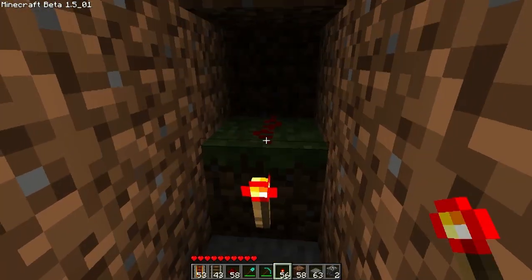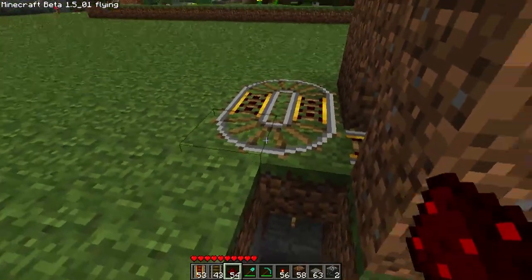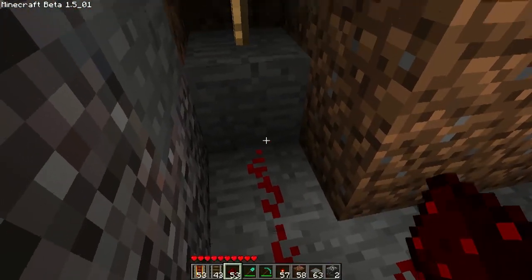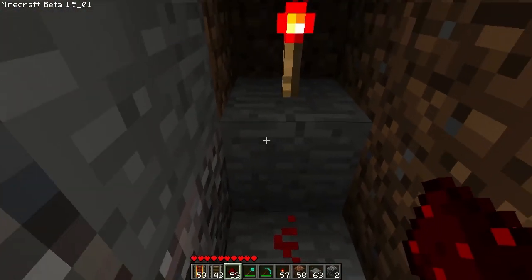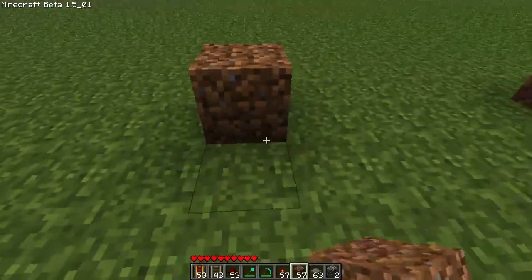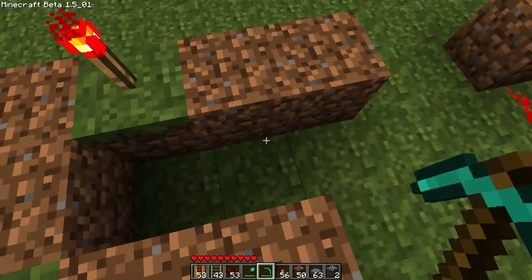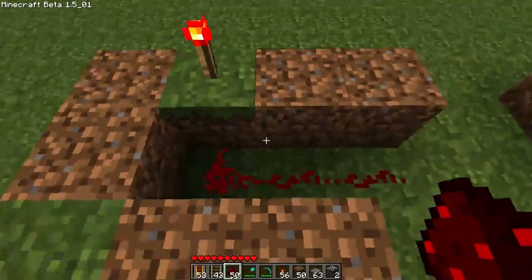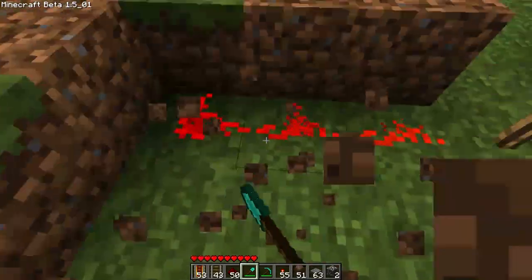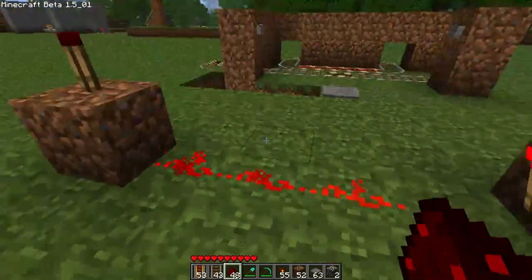So we're going to go down here and do that - placing a redstone torch right there and it's already done. It will turn the torch off. If yours is already off by default, you don't need to make an inverter - just join it with redstone like that. Make sure that when your redstone joins the block, it runs into the block below it - you can't have it on the same level. Also, redstone will not connect if you have a corner on the last block - you need to have it coming in at a straight angle. You can't have a corner on the last block; it has to come in straight.